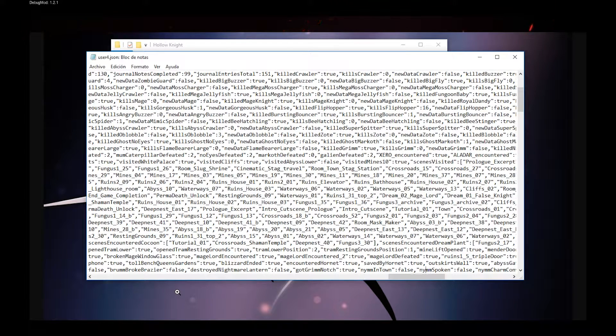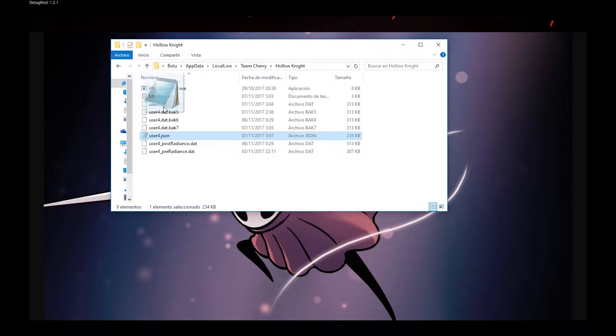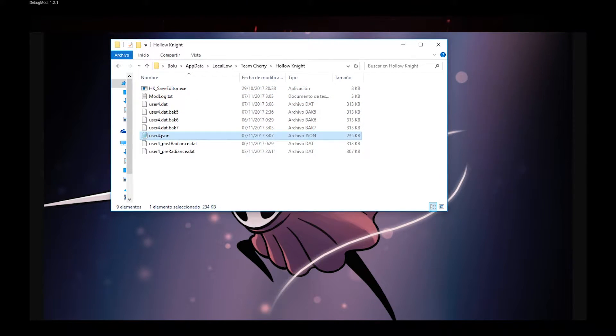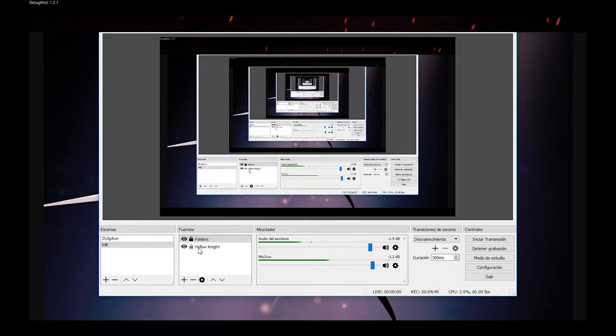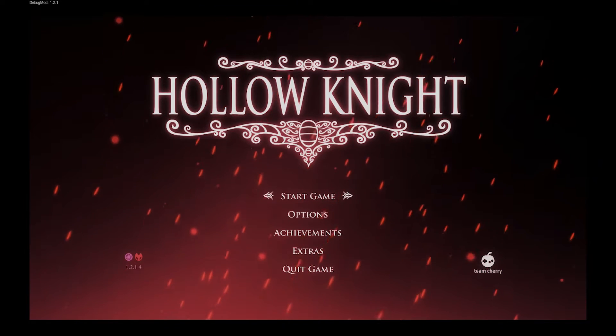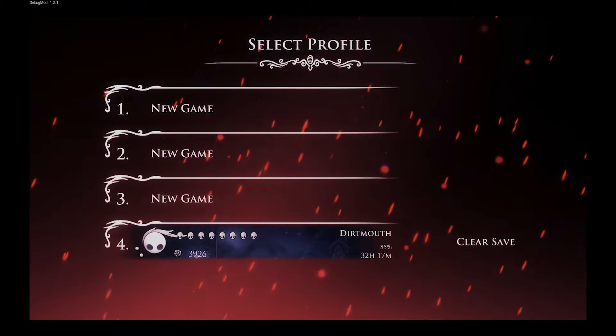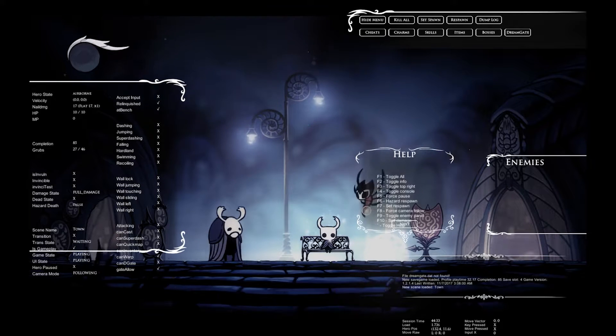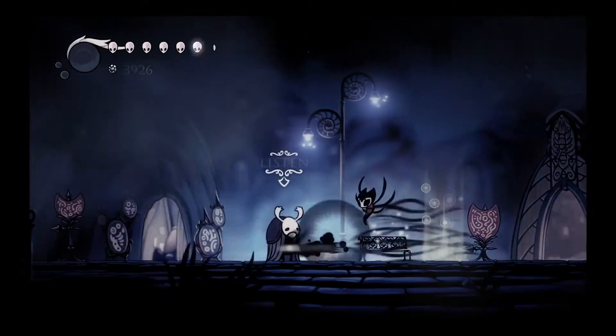And that's it. Nim in Town must be set to false too. So you save, you exit, and you drag it again to HK Save Editor. You accept, and you go back to Hollow Knight.